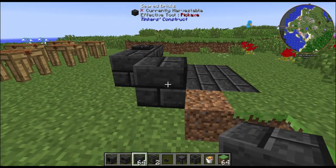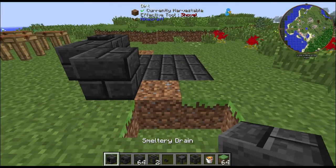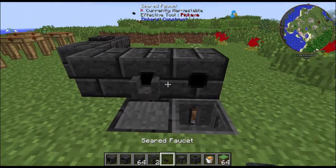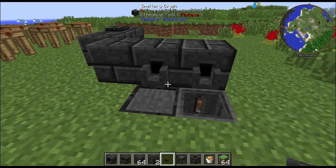Now I'm going to put a block here, and I'm also going to add my two drains for my casting table and basin. And I'm going to put seared faucets on both of the drains here.